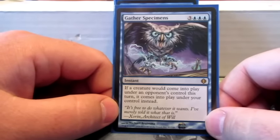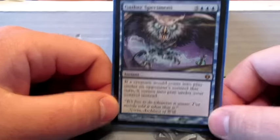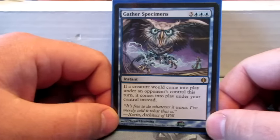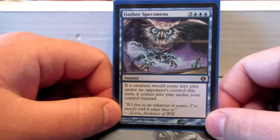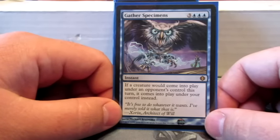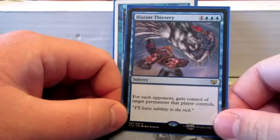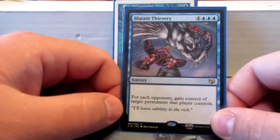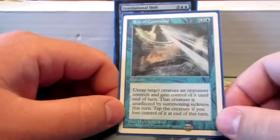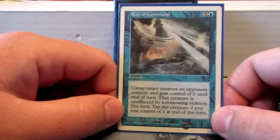Gather Specimens — I picture Jalira as a scientist experimenting and doing all this stuff. If a creature would come into play under an opponent's control this turn, it comes into play under mine instead. This is also the beginning of a few cards that steal creatures — that way if I steal an opponent's creature, I can Polymorph it and get a creature out of it. Blatant Thievery just blatantly steals a permanent from each player — it'll usually be creatures so I can Polymorph them. Ray of Command is an instant to steal a creature so I can take it and Polymorph it before I lose control of it.